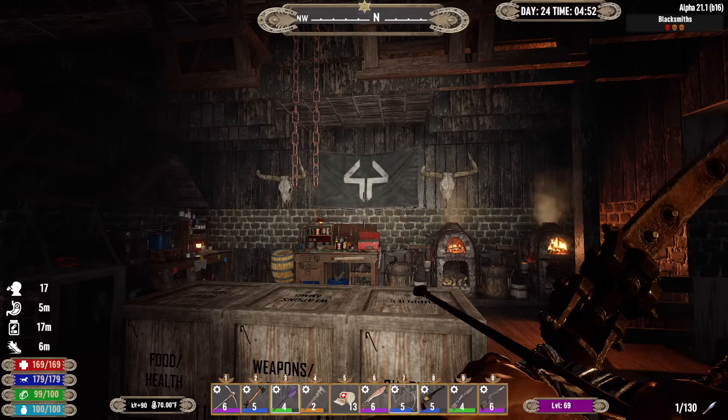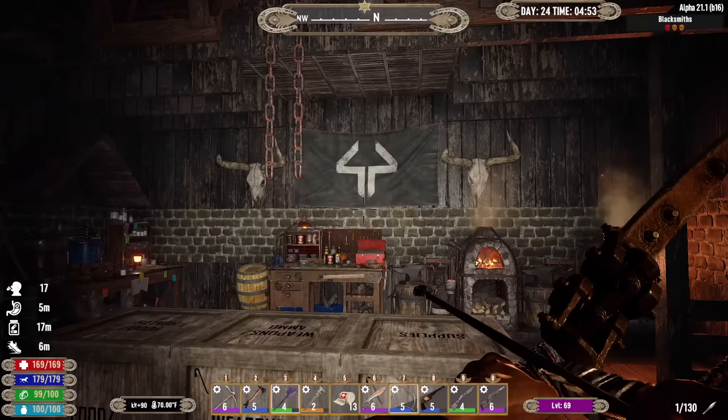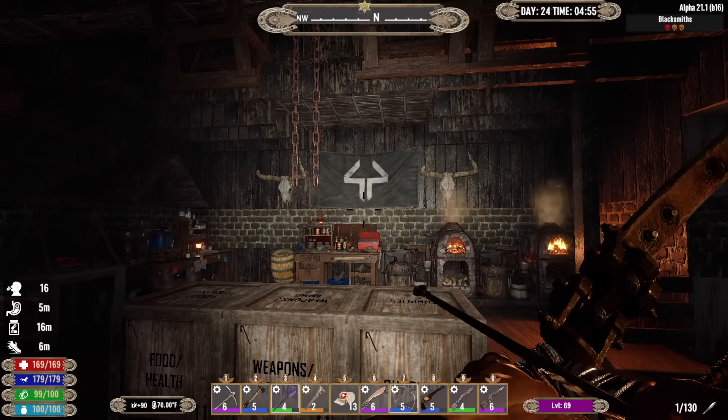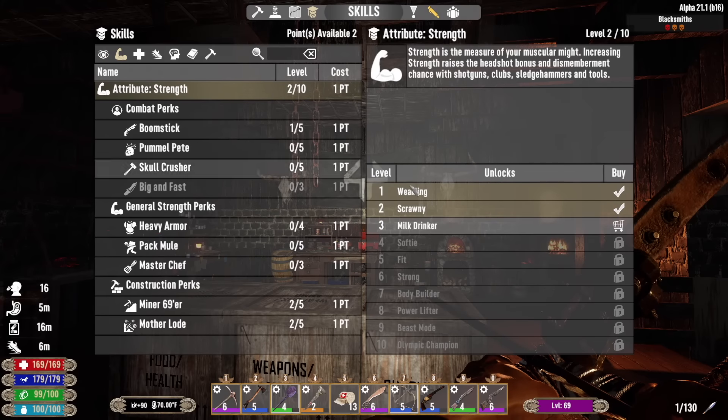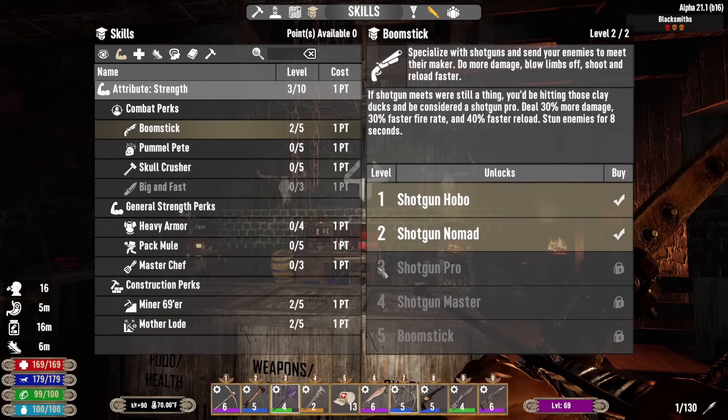Hey, what's up everyone? Glock9 here and welcome back to New Frontier. It is the morning of day 24. I've got the black thick 44 flag hanging up — it looks pretty sick in between the cow skulls, right? I also have a couple of skill points to spend this morning. I'm going to put one into strength so I can put another one into boomstick.